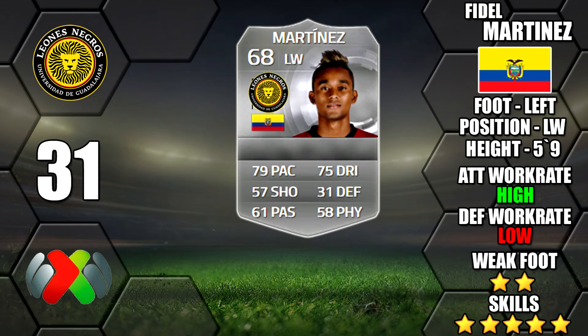First up we've got Fidel Martinez of the Mexican league. He's got quite a big downgrade this year. He's got good high/low work rates but unfortunately only a 2 star weak foot on a left footer on the left wing, which is not too good.